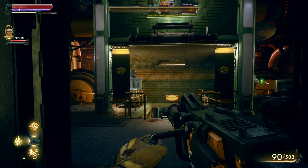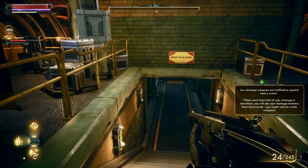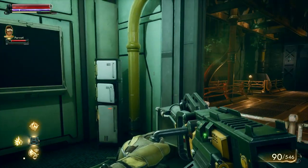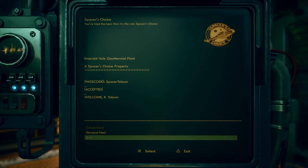We're doing fine against some automechanicals in the plant area. Switching to the shock assault rifle lets us exploit their weakness, which is very satisfying. We reach a terminal — we can use the passcode Reed gave us. At the top of the terminal is the Spacer's Choice branding: 'You tried the best, now try the best.' We're in. The terminals also contain logs and messages that are great for lore junkies to learn more about the world.